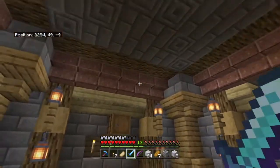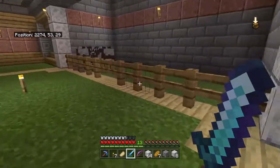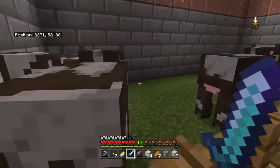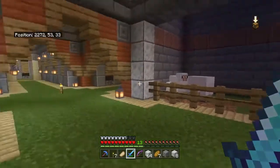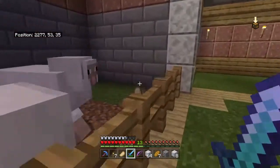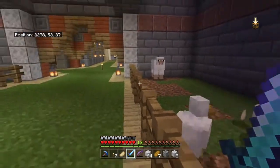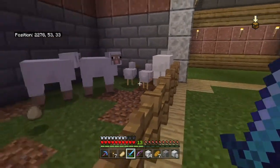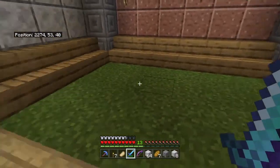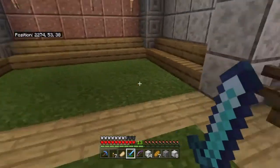Moving on, the next spot is my little farming area — well, farming area and more pens. There were some pigs in here but I may have been a bit overkill with them. There are cows, sheep, and a couple of chickens in here. I probably need to do something about collecting the eggs. Over here I've got some bone meal where I can collect some dye and flowers from around this area.